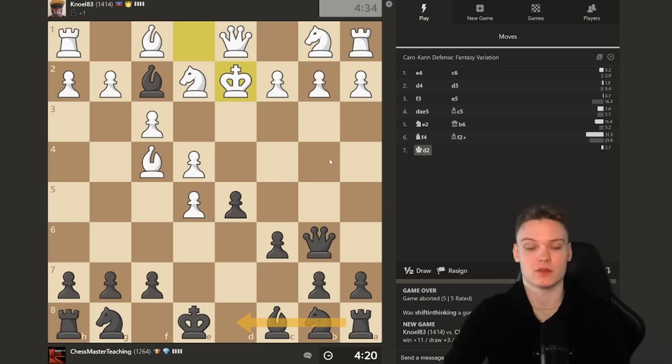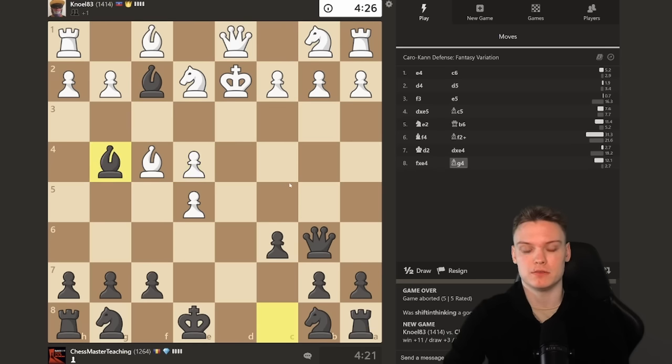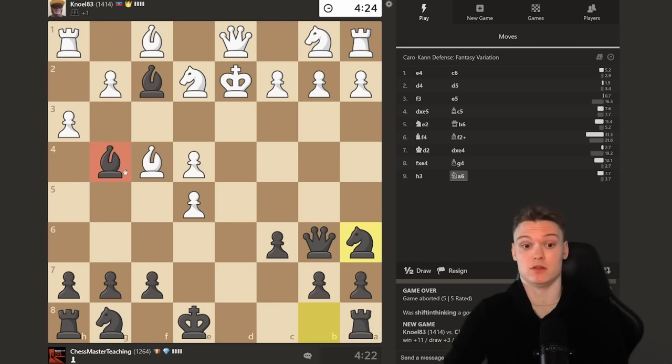Ideally we want to get the rook there. There are many ways you can do this. I'm just going to do dxe, kind of threatening e3, so I guess he has to recapture. fxe, maybe we go for the pin, and then knight e6. So we can long castle or play to b8. I'll be assuming he has to take — just get in the pin. Pretty tricky to deal with. He may be playing h3. At this point we can maybe just ignore it, because we can make a stronger threat like knight e6.